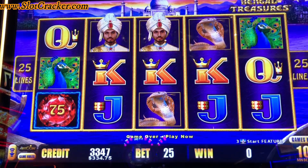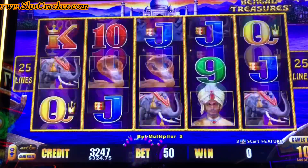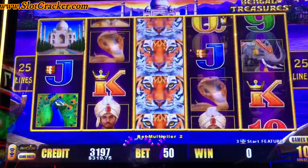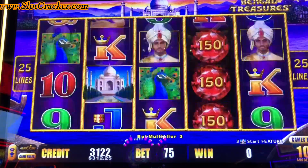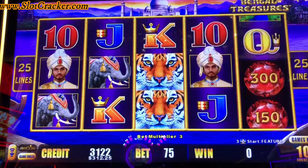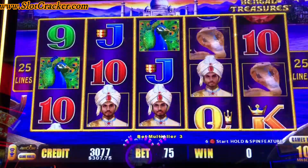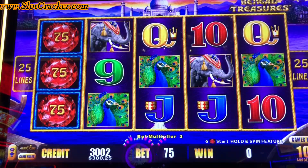Let's do a couple of spins at $5 — see if that helps. That didn't help, that didn't help. Let's do $7.50 — a couple of elephants there for a lot less than our bet. Another $7.50 spin and no. That puts us right at $300, so on that note we're going to call it quits for now, but maybe we'll come back with some wins.